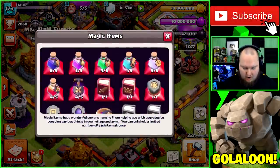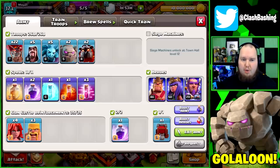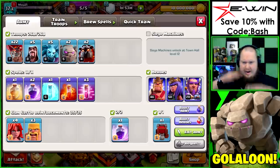For our army, we're going to use a small GoLaLoon — kind of like a GoBo LaLoon but no bowlers — with valkyries in the wall wrecker. It's basically just going to be a small kill squad. We'll see if we can get some value: take out an air defense, the queen, clan castle troops, maybe the eagle, and the warden.